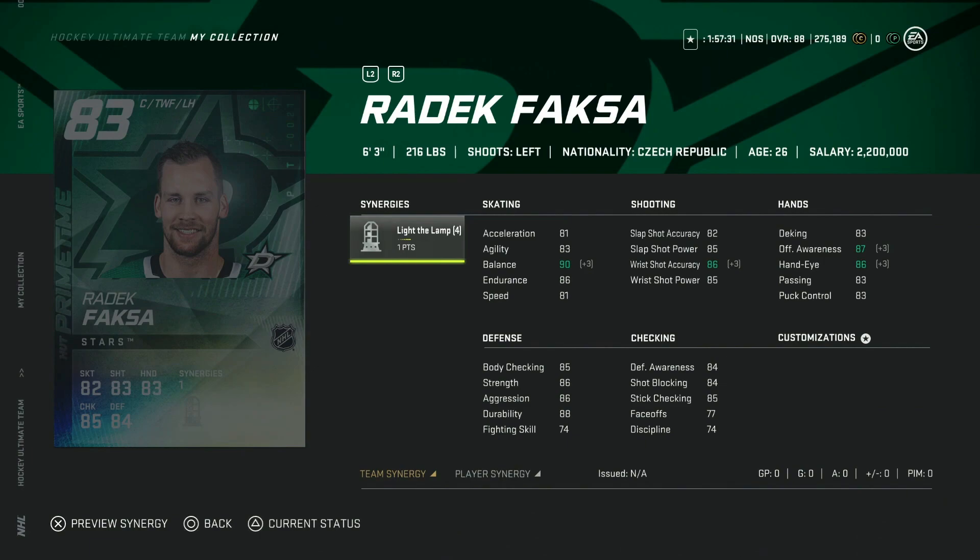Then we've got the 83 Radic Faxa with the light the lamp synergy — six foot three at 216, but only 77 face-offs. I'd love to see him have thief because he'd be half decent with that synergy. He does have 85 body checking and his shot and hand stats are in the mid 80s. If his face-off rating was high enough he'd be usable as a center, but he's a bit slower so you can't use him on the wing either, which unfortunately makes him unusable in my opinion.